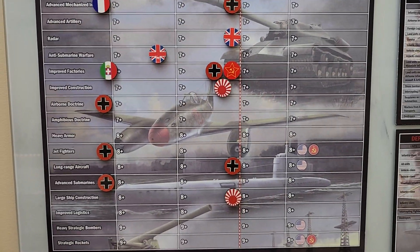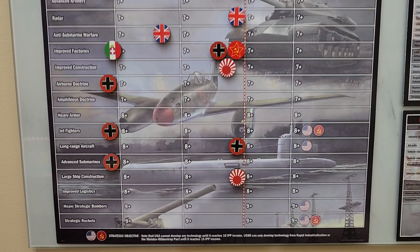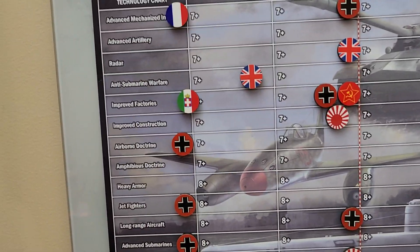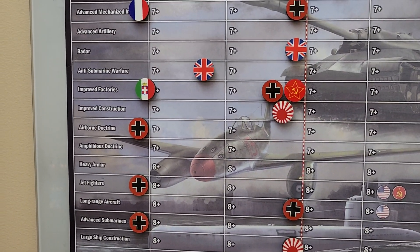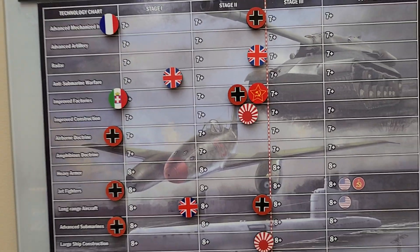The Commonwealth has two tech rolls. First, I tried for anti-submarine warfare at a 7 or higher. PB generated a 5, so I failed. Second, I tried for long-range aircraft at an 8 or higher. PB generated a 9, so I succeeded.